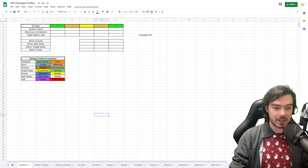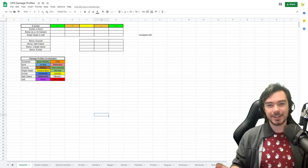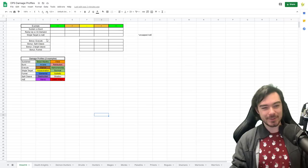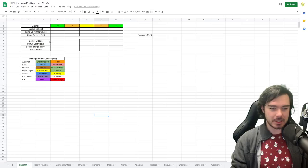I got several requests to do this after my best DPS specs for raid and best specs for Mythic Plus videos, where I obviously touched on some of these damage profiles and gave some examples. A lot of people asked if I could dive in and break this down further. Dratnos actually did some videos focused on this stuff and I've copied that template because I think it's a great way to understand how things work in the game.